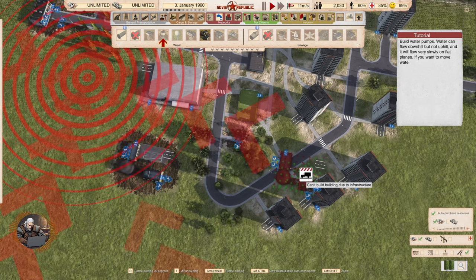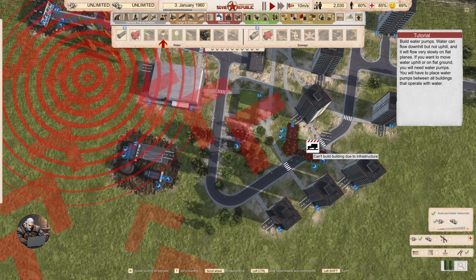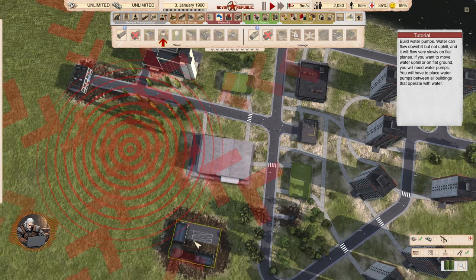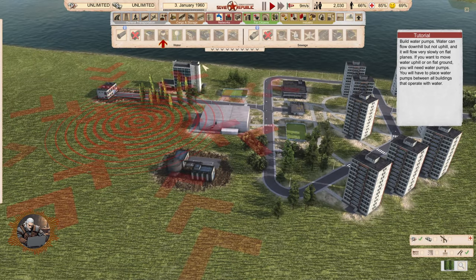Build water pumps. Water can flow downhill but not uphill — no joke — and it will flow very slowly on flat plains. That's interesting. You have to consider the elevation that you have here. If you want to move water uphill or on flat ground you will need water pumps. You will have to place water pumps between all buildings that operate with water — so that means between the well and the treatment plant.